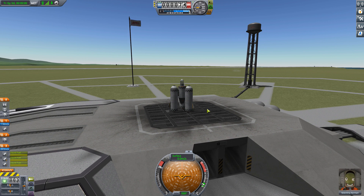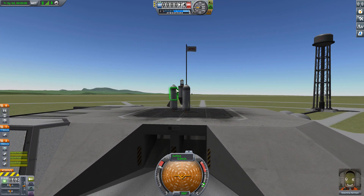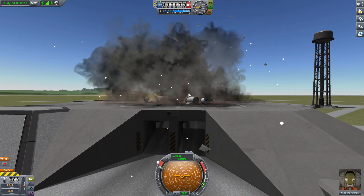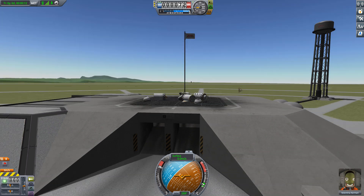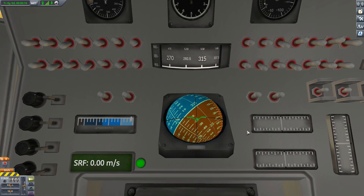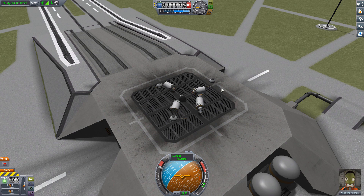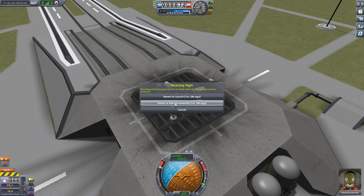Full throttle — and it's not even enough thrust! The abort seems to have worked though; she's still alive. Even though our spacecraft broke into all its components, Valentina is happy. We need more thrust. Back to vehicle assembly!